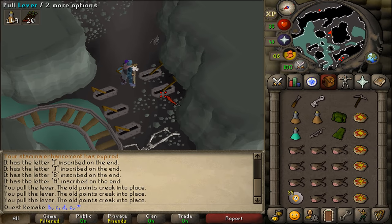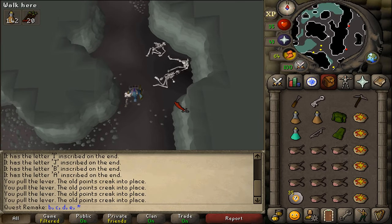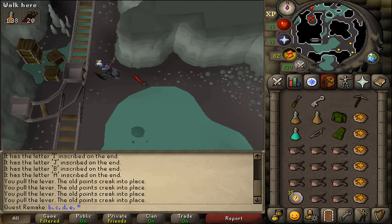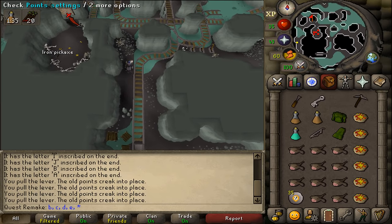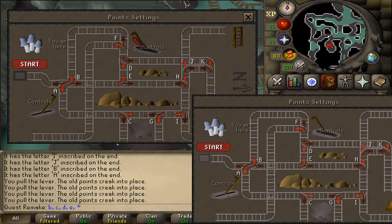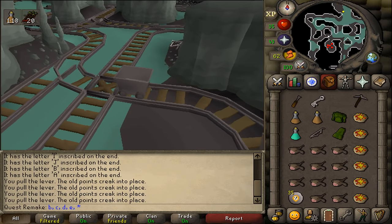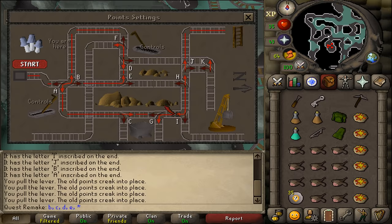Pull the levers you need to pull. Once you've pulled every single lever that was wrong for you, let's return to the point settings to check it one more time. Compare the current point settings with the picture and make sure everything lines up correctly. Once everything looks okay, click on the start button and this should trigger a cutscene. Click to continue, and if your cart didn't make it to the ladder, you will need to put another fungus in and check your point settings once again, pulling the correct levers this time.